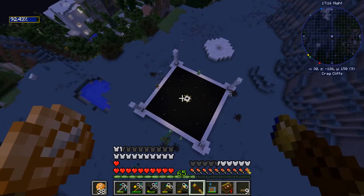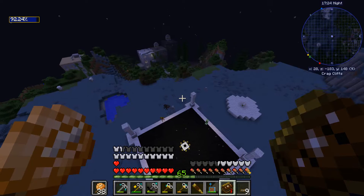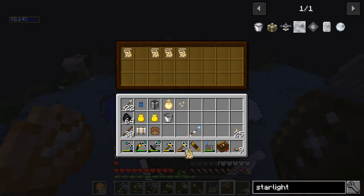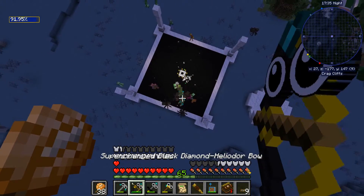Now we should be able to see it in the sky somewhere but I don't actually see it anywhere. Anyway, we need to get this done in the nighttime. What constellation is that? That is Avitas. So let's go ahead and grab Avitas. Look at all the freaking mobs, man.